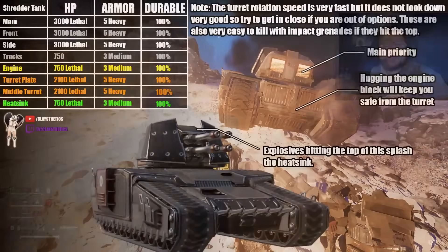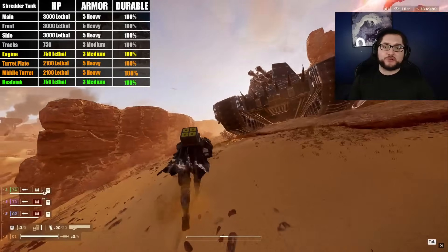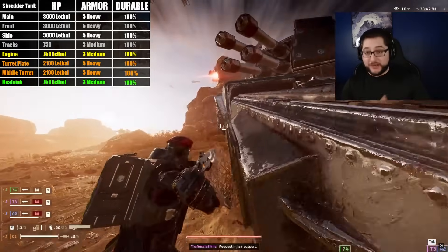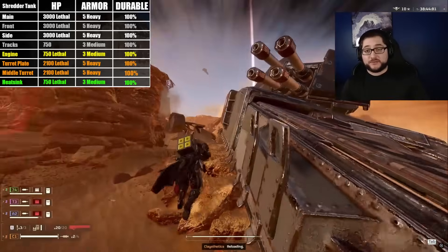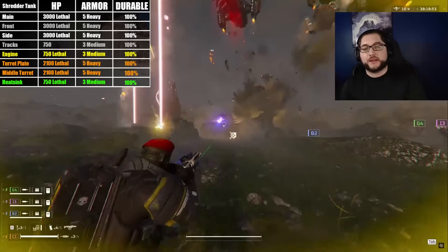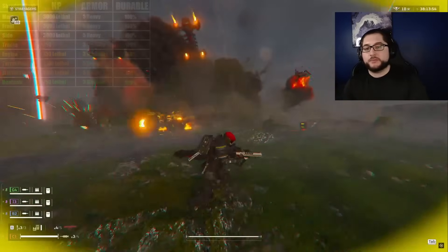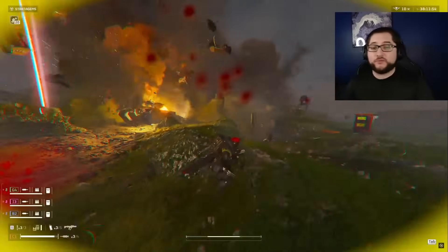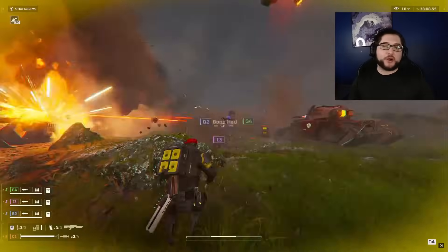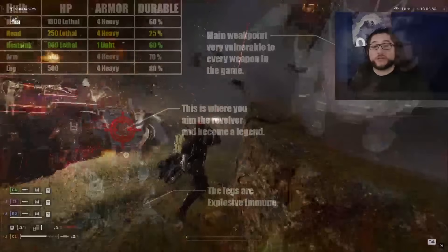As for the shredder tank, it hurts way more — it's not telegraphed at all, it just starts blasting super fast, and it has ridiculously fast turret rotation speed. But if you do get up close you can hug the sides near the engine and it can't shoot down on you. It's also super easy to splash the heat sink from the sides, even from the front in some cases, and you can completely delete it like that. All of the other armored locations are just like the other tank — a good rocket can knock it out no problem. Usually the best way to deal with all four big armored enemies is to toss an eagle airstrike or a gatling barrage and forget about it.